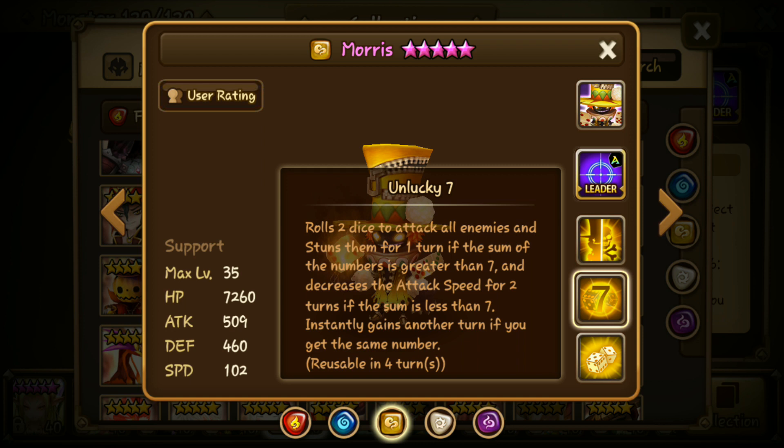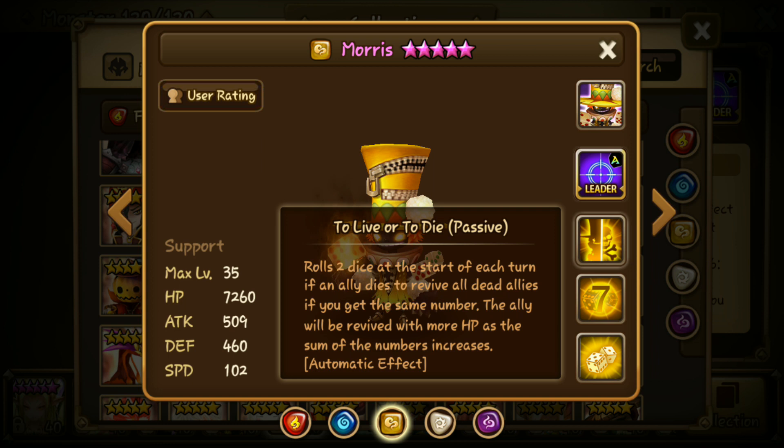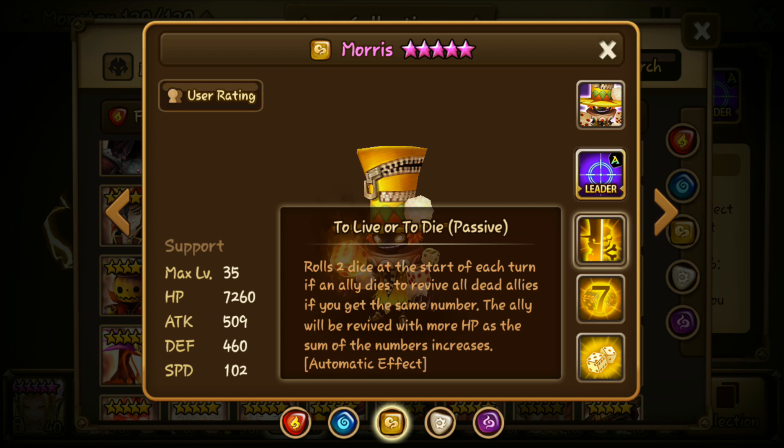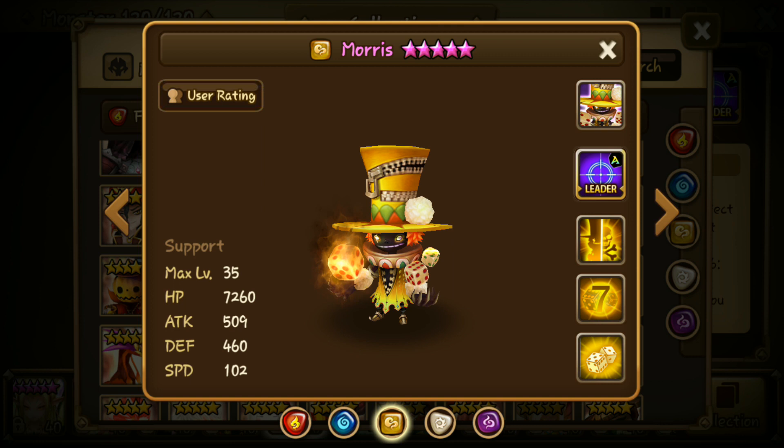Morris has a passive where at the start of each turn he rolls two dice, and if you roll the same number he revives all your dead allies. The HP they're revived with depends on the sum — if you roll double six they revive with higher HP than if you roll double one. It's very RNG-based AOE revive, but it's quite random.